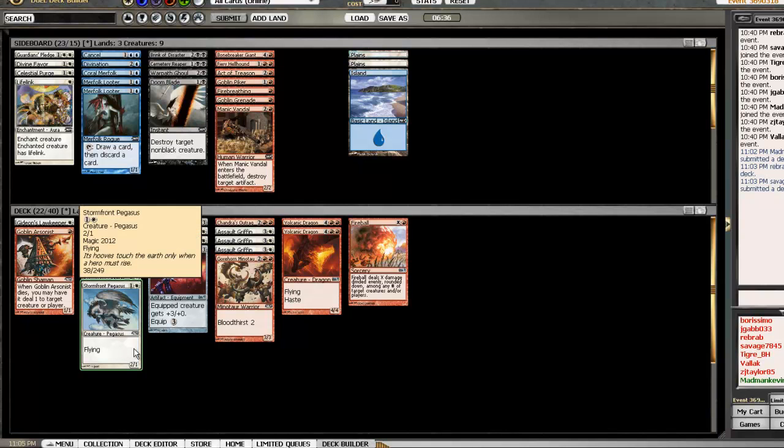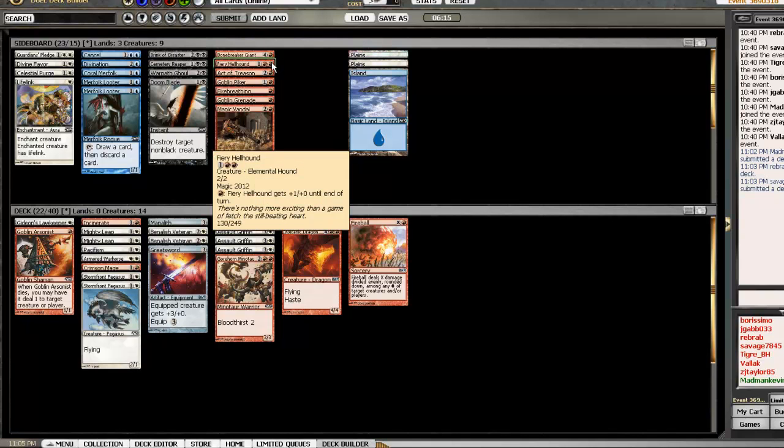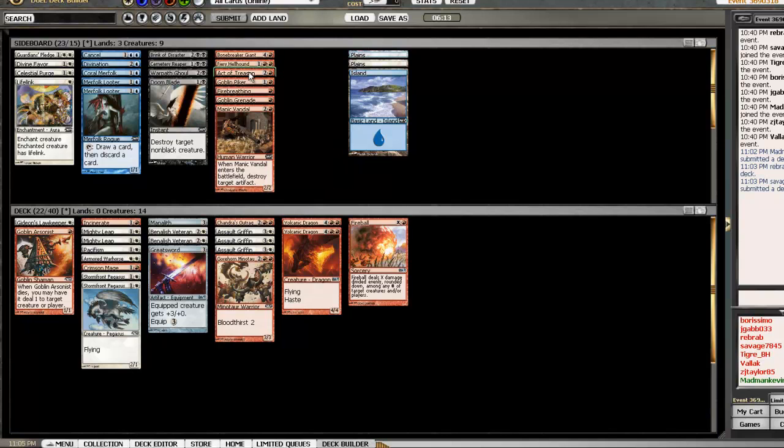I can put in a Piker to try to increase the odds of a turn-two Piker, turn-three sword, turn-four equip — but no, that's way too late, it won't be worth it. So the question is: do I put in the mediocre Piker, do I splash for Doom Blade with a single Swamp and the Manalith, or do I put in the Hellhound or Act of Treason as a combat trick? How greedy do I feel today?